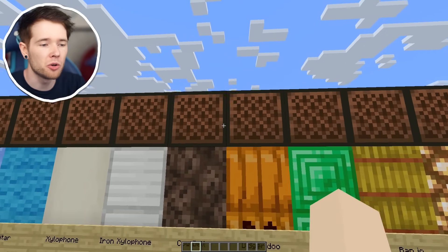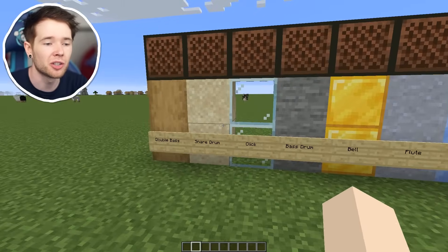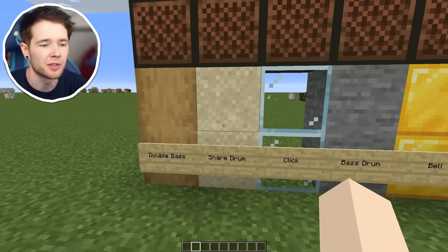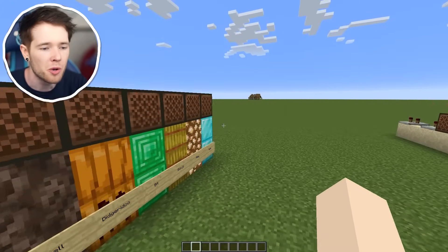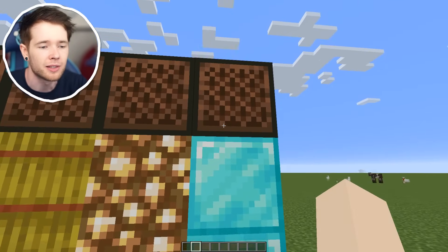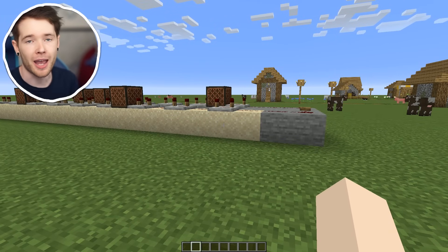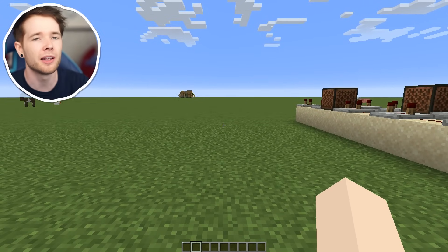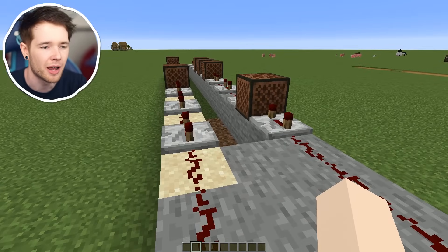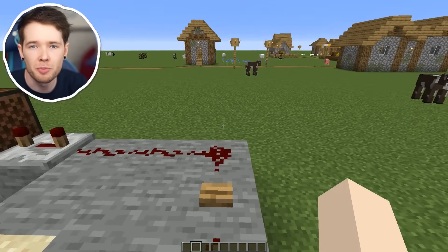So if you didn't know, every single note block has 24 pitches which is two octaves. If you know your music theory - if you don't, don't worry - it just means you can go from C to C twice. You change the sound by using a different block underneath: for the snare drum you put sand underneath, for the click you put glass underneath, bell you put gold. What's quite difficult in Minecraft is the timing aspect. You could do it in Fortnite where you just have the pressure plates, but the pressure plates have sound so it detracts from the music. Instead you have to set up a system like this. I know I'm going crazy with the redstone. Just listen.